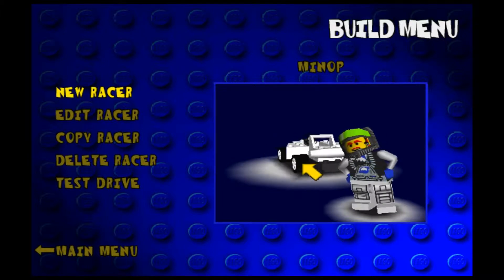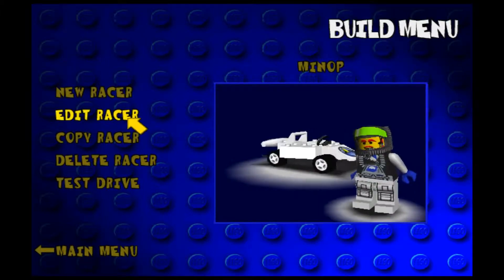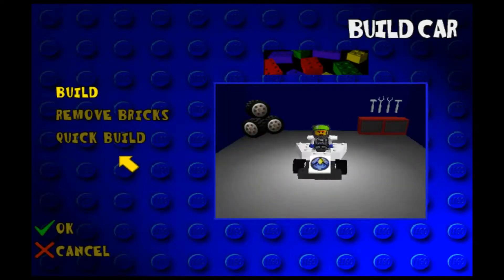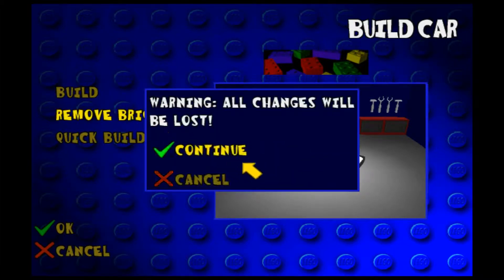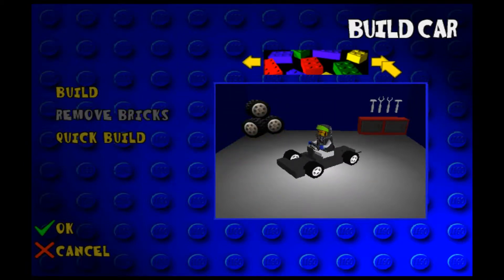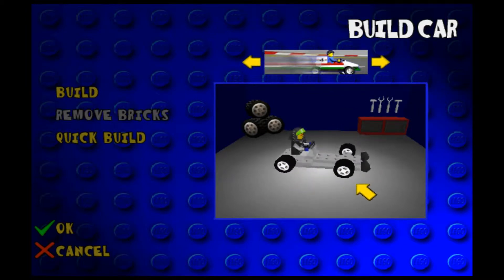This one isn't that bad, but we'll see what we can do. So let's edit the racer — build car. I think we have to remove all the bricks to build, because we have to change the base. And we can now change the base — so we can have a Formula 1 F1 car type.